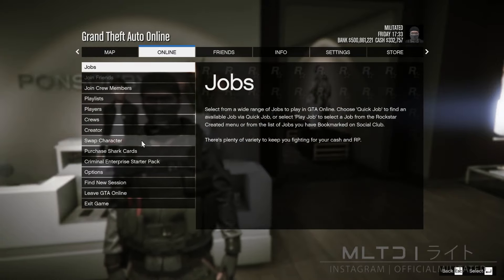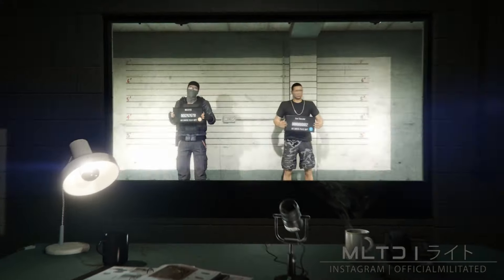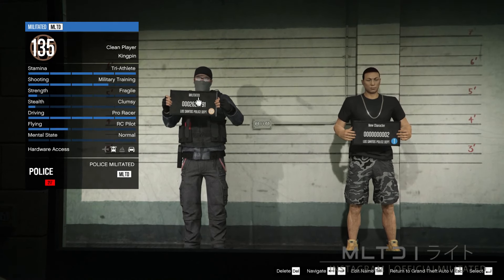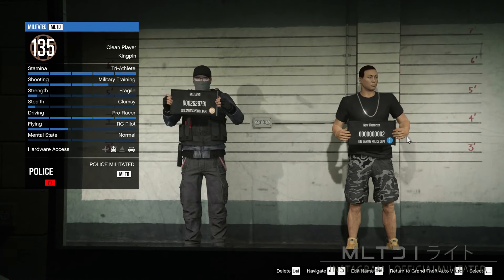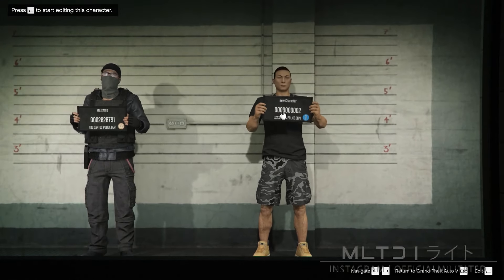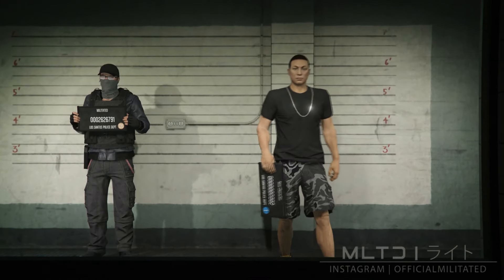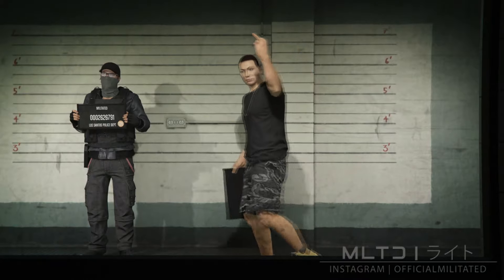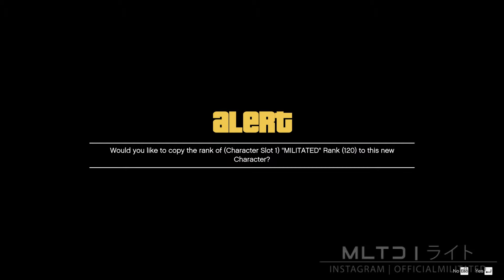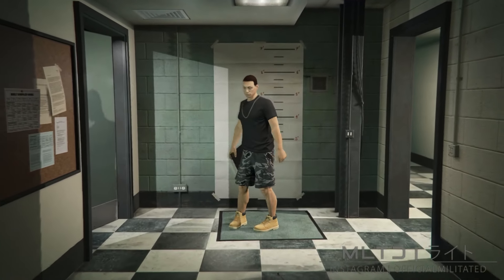We're going to begin on the male character. Press start, go to online and go down to swap character. This is then going to load up the character selection screen. In order for this glitch to work, your main male character has to be in the first character slot — if it's in the second one, this isn't going to work. We're now going to go over to slot two and create a new character, or if you have an existing female character you can use that. Just keep in mind that we will be deleting it later. If you're level 120 or above, I recommend copying your main character's rank over so you don't have any issues buying anything in the clothing store — this does not affect your main character's rank.